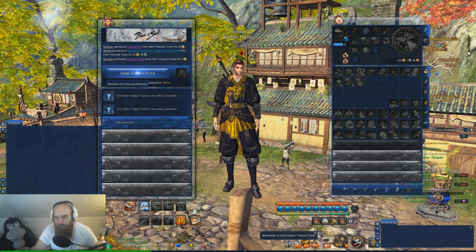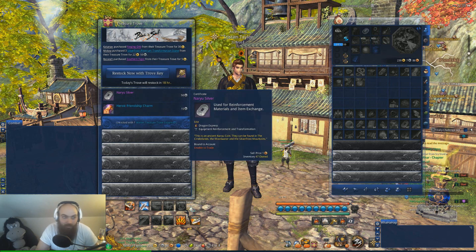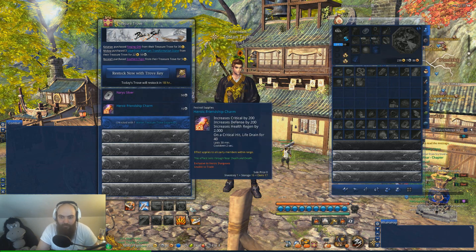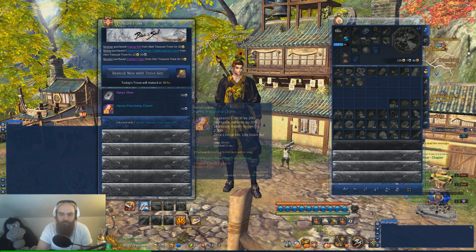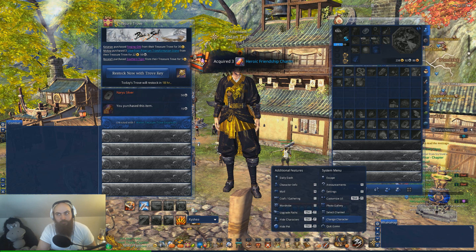Three, two, one. First Trove of the day - first Trove of the year! I got a Naryu Silver or three Heroic Friendship Charms. We're going to take the Friendship Charms and move on to my KFM.